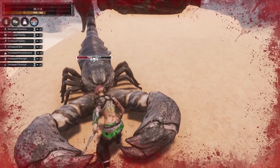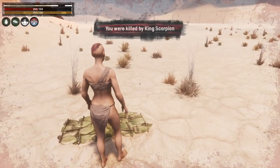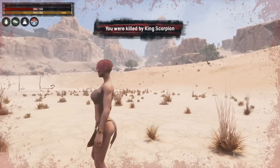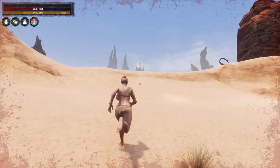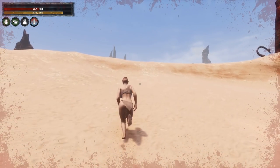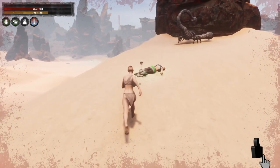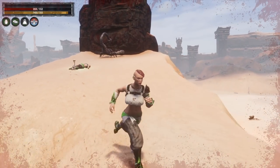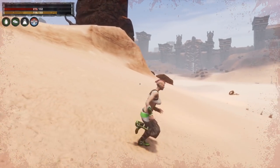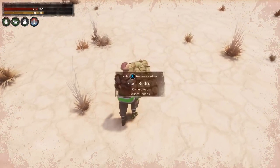Deploying a bedroll is going to give you a spawn point location closest to your death marker. On most servers, and definitely on official servers, they will have drop on death, which means your loot is at your death marker. So it's very important that you get back to your death marker to get all of your gear and equipment back. Placing a bedroll outside of an area where you feel like you could be facing a challenge is a good way to spawn closer to your body.